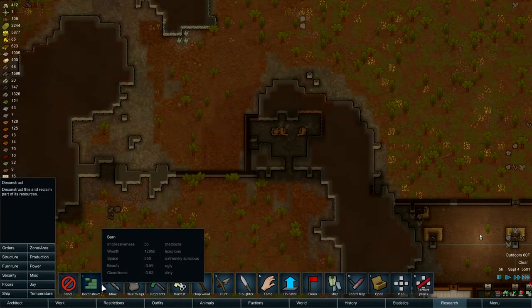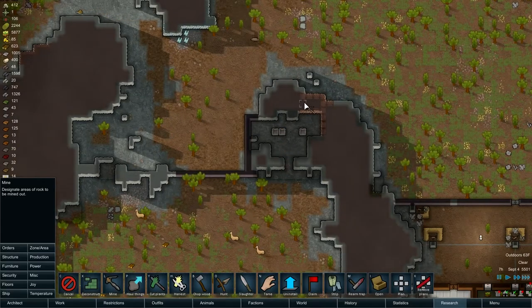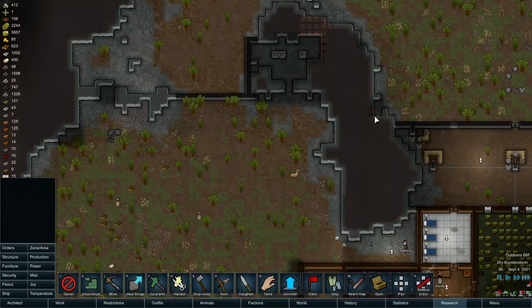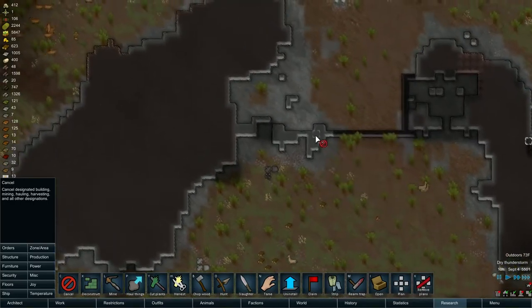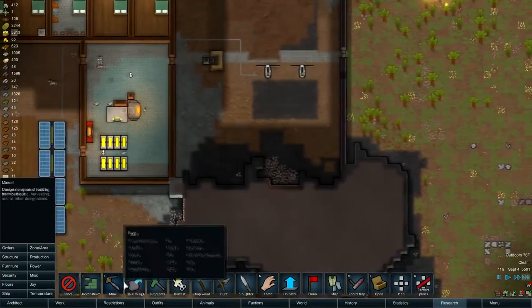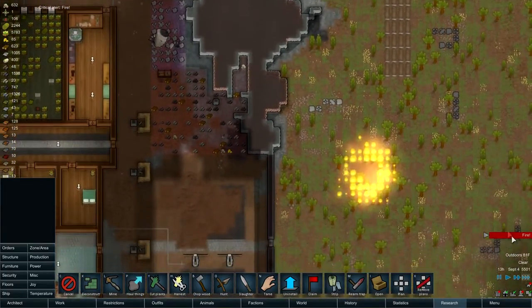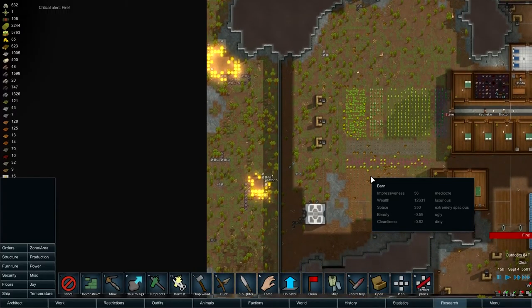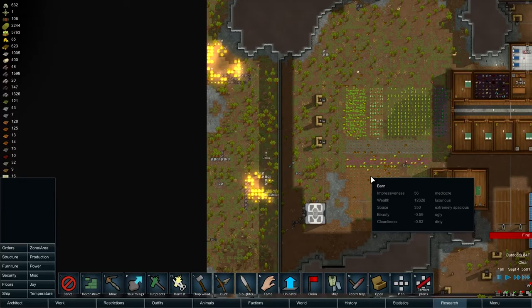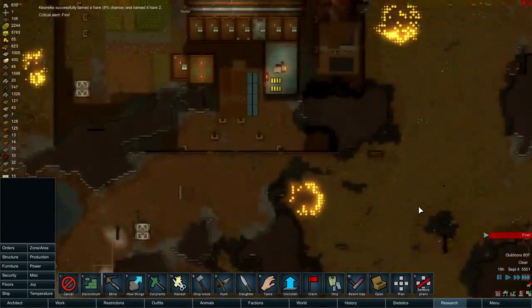I need to mine — I just need to do a bunch of mining. Oh, that's silver. I mean, I need silver but I don't need it at this very second. Here's some more steel. Yikes. Good grief, what's with all the fires? Good job Catherine and Lydia, trying to protect our base. Of course it's just going to keep going because they don't do what's outside of the home area. Wow, jeez — it's everywhere.